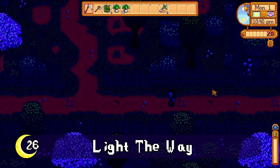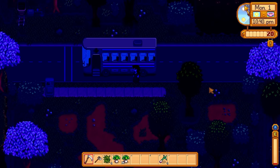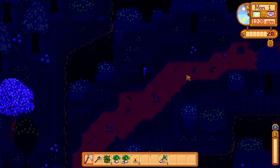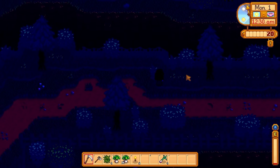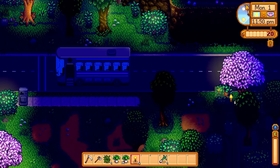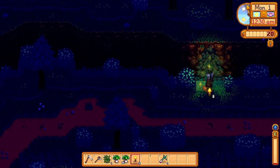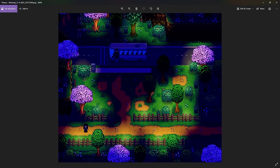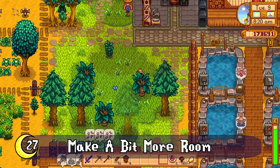Here's something super helpful for early game that not a lot of people do. It can take a while to get a glow ring, or you might not want to waste a ring slot on one. If you find yourself stumbling around in the dark a lot, strategically place those extra torches you find or get from recycling. You can pop them behind bushes and trees to add a little mood lighting on your way and still keep the place looking great.